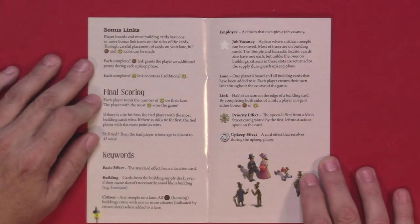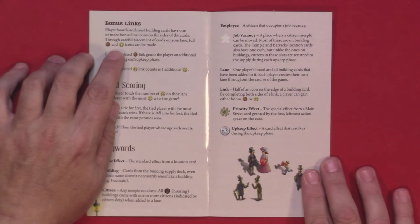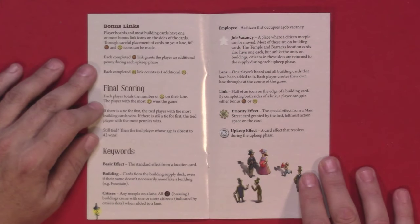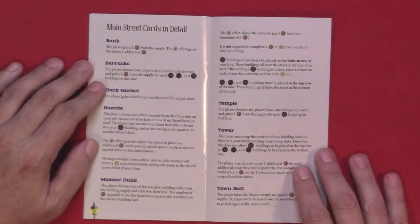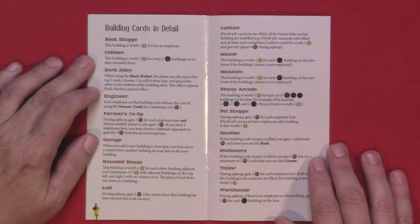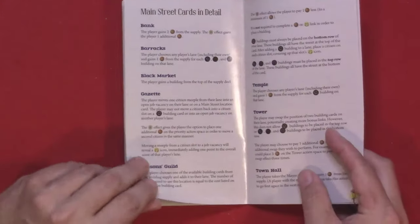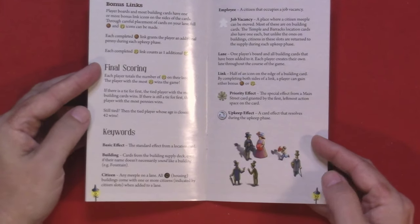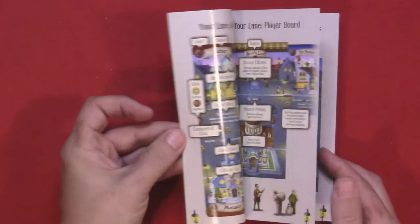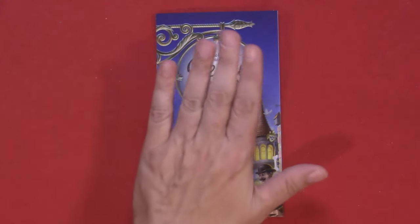Talking about bonus links: player boards and most building cards have one or more bonus link icons on the sides of the cards. Through careful placement of cards on your lane, icons can be matched. Then we've got the final scoring and some keywords. It covers the Main Street cards in detail and the building cards as well, then the credits. All in all, about nine to ten pages of rules, but a lot of that is taken up with illustrations. It looks like this game should be pretty easy to jump right into.